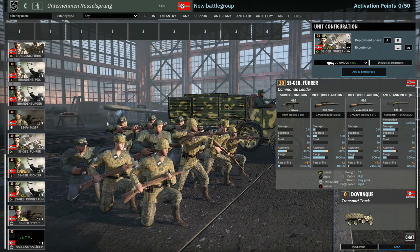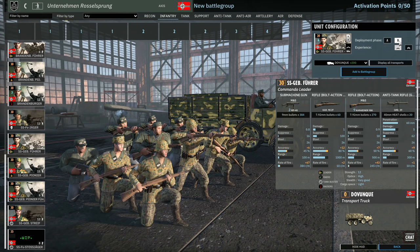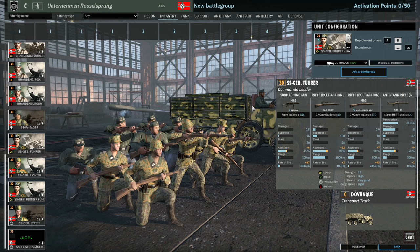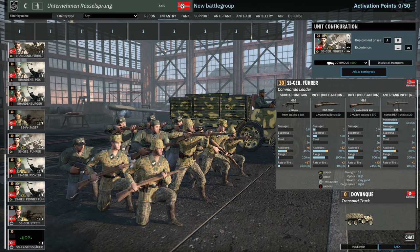The SS Gebirgsführer is a pretty nice leader squad. You can get three in A and six in B. They have two MP40s, a sniper, nine Kar98s, and a Granatboxer, which can help deal with lighter armoured targets, especially half-tracks — Granatboxers are really nice at taking out half-tracks. They come with radio, and the 12-man squad has the Raider trait for extra stealth. I think the SS Gebirgsführer is actually really good.